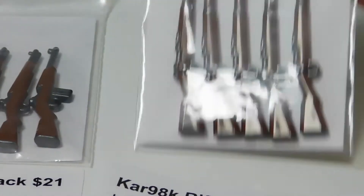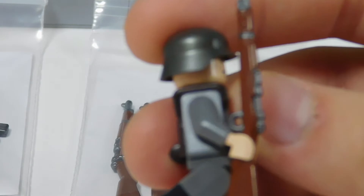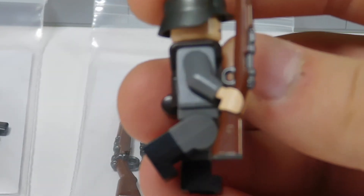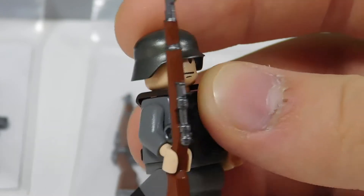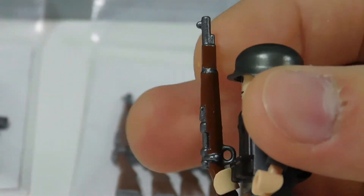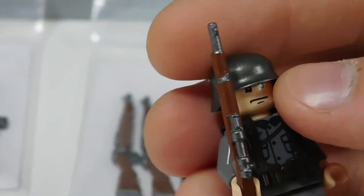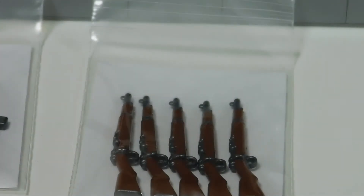I'm trying to go higher quality with these so I tried to paint as much of the gun as possible. One of these guys back here is just holding one so we can show you that. I've got the butt of the gun painted, the trigger, the load stock area, some rings, and then the end of the gun is painted. Those are going to be six dollars each since they're pretty tedious to paint and take a while.